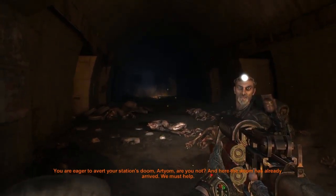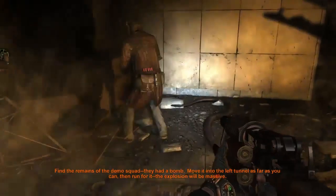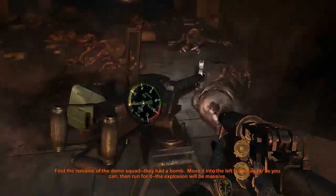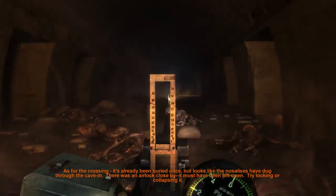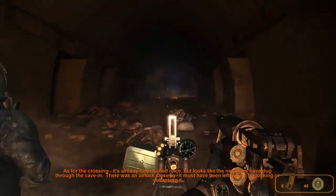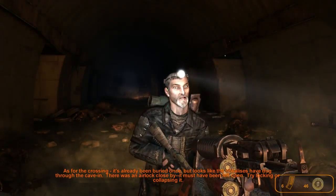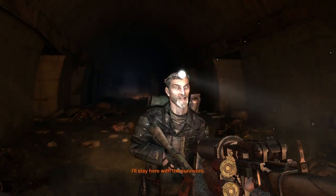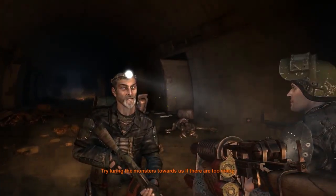We must help. Find the remains of the demo squad — they had a bomb. Move it into the left tunnel as far as you can, then run for it. The explosion will be massive. As for the crossing, it's already been buried once. That looks like the Nosalis have dug through the cave-in. There was an airlock close by — it must have been left open. Try blocking or collapsing it. I'll stay here with the survivors. Try luring the monsters towards us if there are too many.